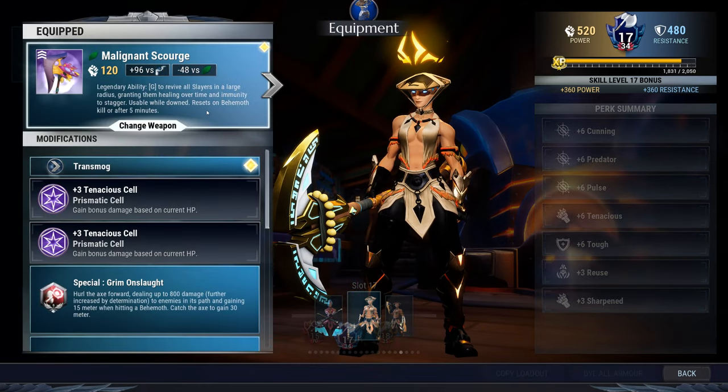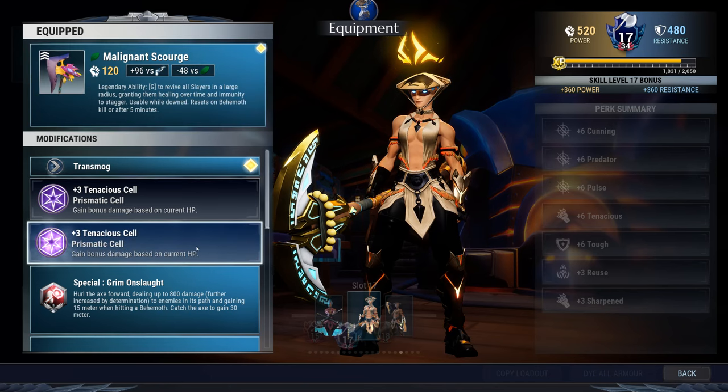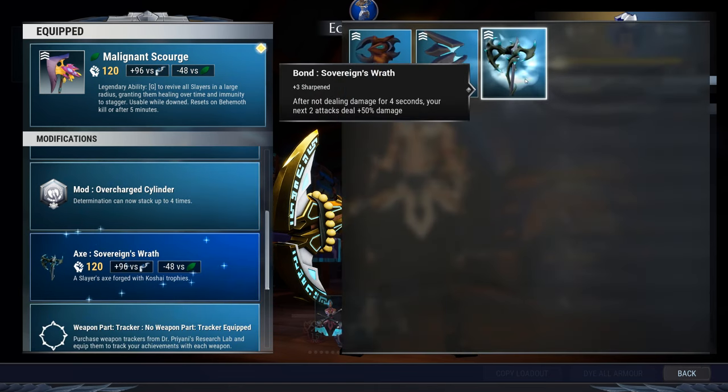Malignant Scourge is what you want as your legendary weapon with a Tenacious cell. This synergizes with Tough later on because the axe doesn't have a lot of sources of straight continuous damage. By using Tenacious, you utilize the fact that assuming you don't take hits, whenever you throw your axe, Predator combined with Tenacious gives you a total baseline of 67% damage on a baseline throw.